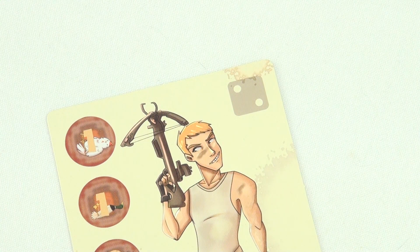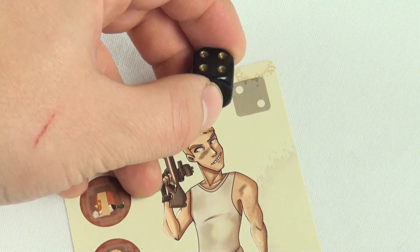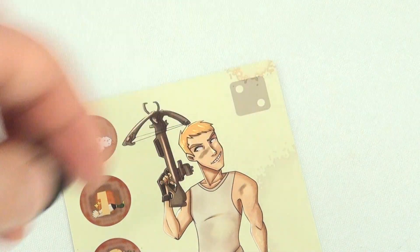Regardless of whether or not the player hits the bird, after they take a shot they must put their die on the reloading spot with the indicated number on top. This die will be turned one number lower each round and after the one it can be removed and used to shoot again.